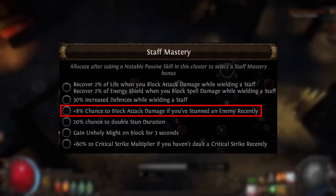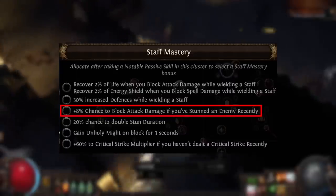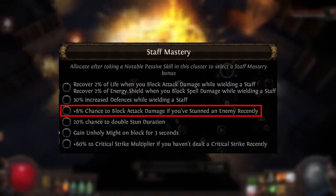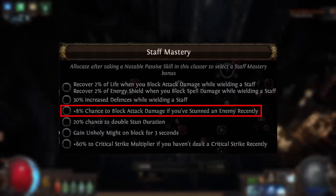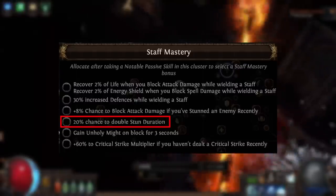Attack block just for holding a staff would at least be useful for pretty much any build that wants to use a staff. Capping attack block on a staff without glancing blows, bone offering, or the Gladiator ascendancy is actually pretty rough right now. I'd just like to see this be generic block — I think that would be a lot better.